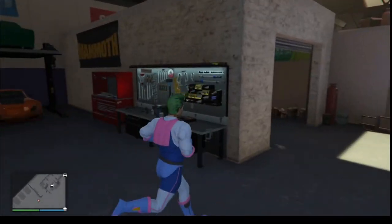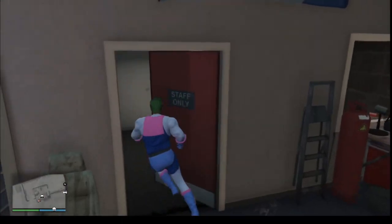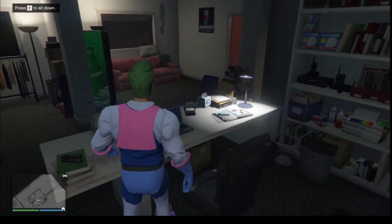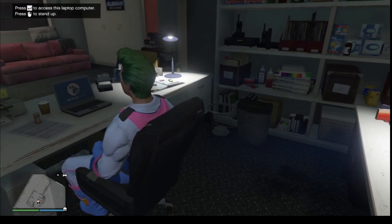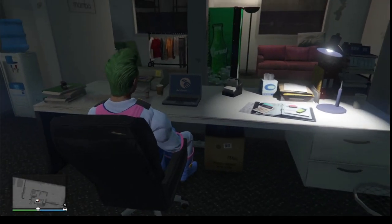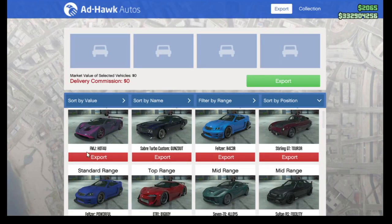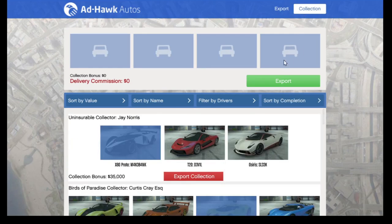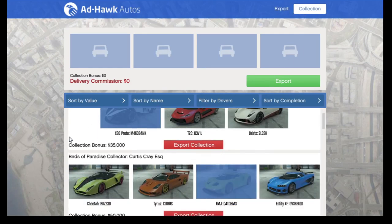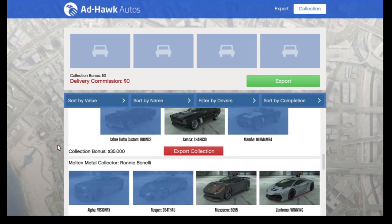The strategy for stealing cars is simple — get a collection of cars and sell them. When selling, make sure you have a friend to make it faster if you can. You can export individual cars, or go to the collection tab in the top right to sell in collections and get a money bonus. The collection bonus is around $35,000 for one set and $50,000 for another — it varies depending on the cars you have.